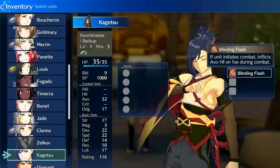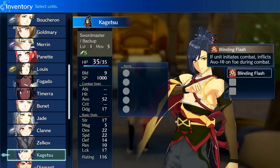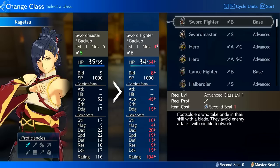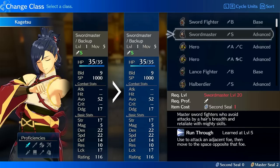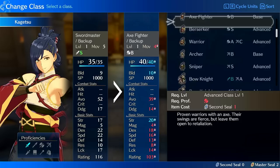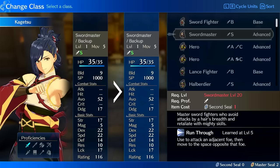Level of investment I would say is low — basically non-existent. You can keep him on Swordmaster or you can reclass him. He's basically one of the lowest investment units for the highest output. For classes, he's pretty much good on anything physical. There are certain things he'll be better at than others.